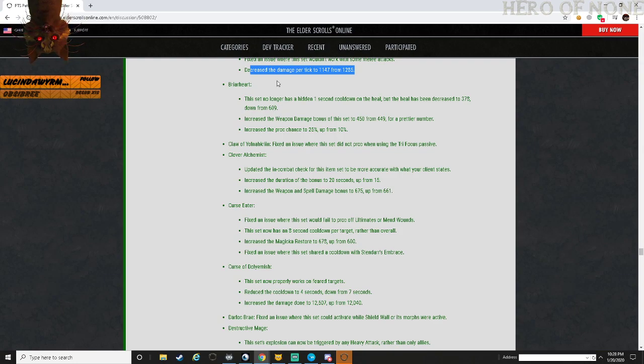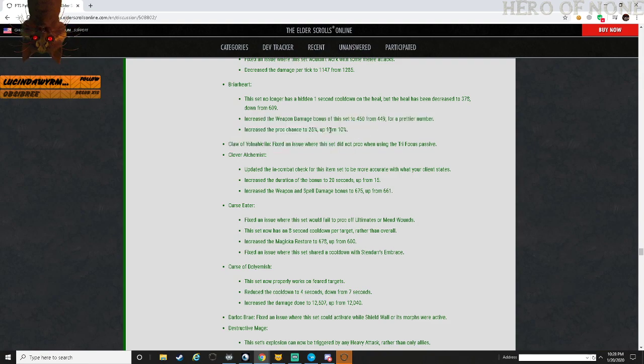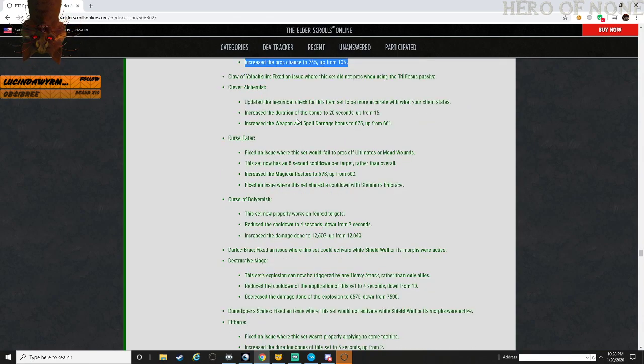Increased the weapon damage to 450 from 449 and increased the proc chance to 25% from 10%. I think Briar Heart might go back to meta status at this point - a lot of folks already liked it. The nerf to health regeneration is not that major; you're doing it for the damage bonus, and that 25% proc chance looks pretty good.